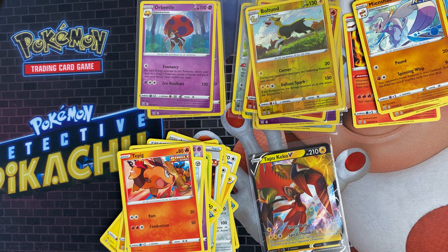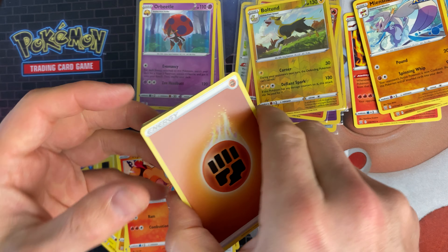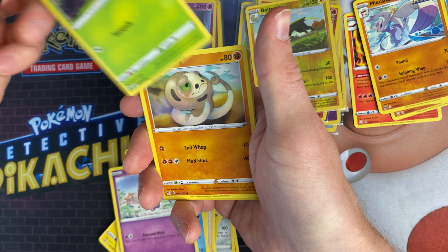The last pack of this opening is an Urshifu artwork — let's see if we can get an Urshifu in the Urshifu artwork. Could we end it on a banger? We've got a fighting energy, a Mawile, a Durant, a Mustard, a Rolycoly, a Frillish, an Espurr, a Blipbug, a Silicobra, an Albeit, a reverse, and Bronzong. The frustrating thing about this box is I got five white code card packs and four holos — which isn't amazing. If you enjoyed that, like the video, subscribe to the channel, and I'll be back on Friday with the last 12 packs. Thanks for watching.